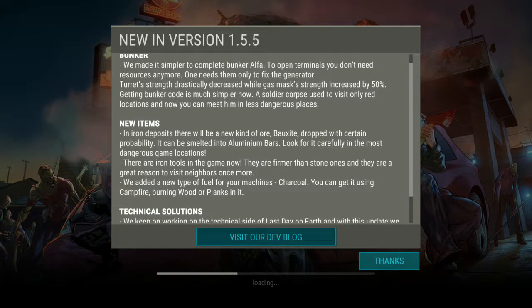Okay, the bunker - they made it simpler to complete Bunker Alpha. To open terminals you don't need resources anymore, you only need to fix the generator. I mentioned that in my last video. Now turret strength is drastically decreased while the gas mask strength increased by 50%. I also mentioned that the turret strength is decreased.